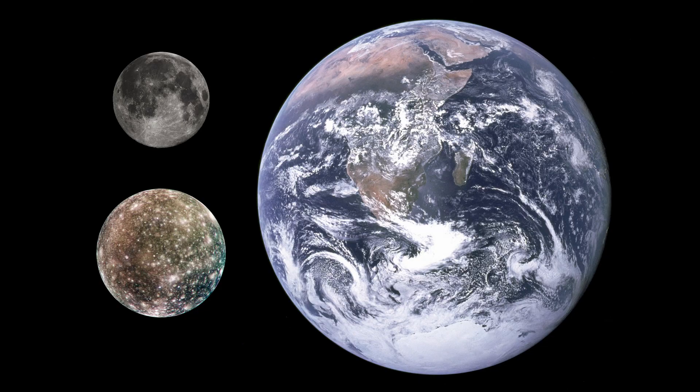Callisto is a huge moon: 4,821 kilometers in diameter, making it the second largest moon in the solar system, considerably bigger than our moon, and nearly as large as both Mercury and Mars. Yet it is also one of the least dense objects in the solar system, with a density of a mere 1.83 grams per cubic centimeter. This low density comes from the fact that its body is roughly half ice — some water ice and some other types like carbon dioxide ice — and the other half is primarily minerals. There isn't a lot of heavy metal in Callisto, and its core is probably made of various silicates, no more than 600 kilometers in diameter.